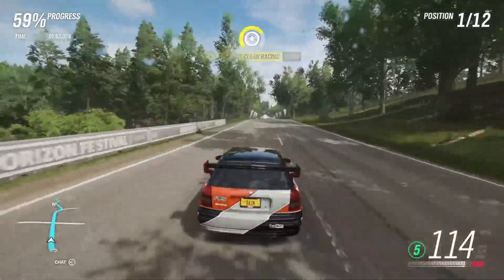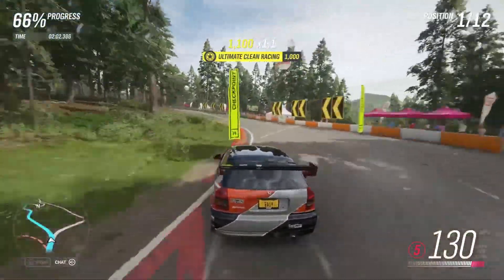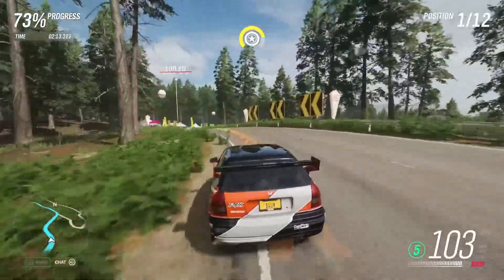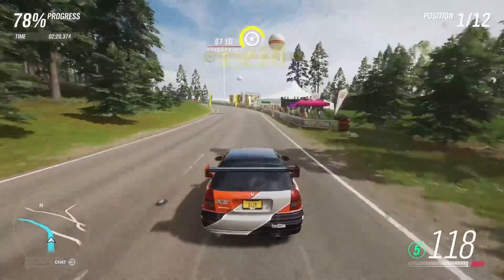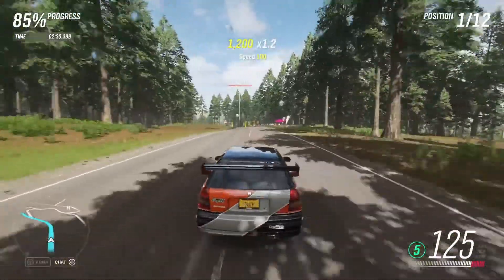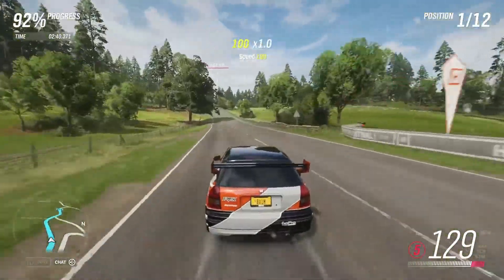We've got some little turns coming up and we're slowly losing that drivatar circle on the map. We're not going to brake hard through that turn — see if we can get through these pretty flat. Just slightly letting off and we're through the turns. That has just really helped our lead against the drivatars because I'm assuming they're going to brake a lot harder for that. We are literally zooming, so this is definitely a good option for the sprint race. I'm curious how this would perform in the circuit races — assuming it would do well enough.